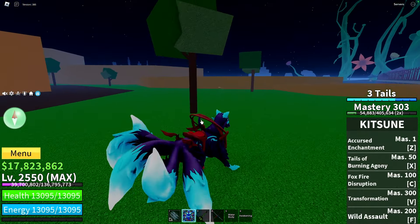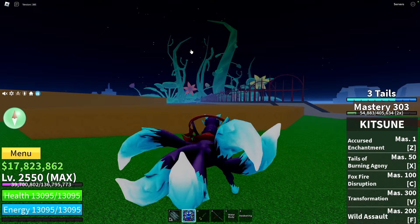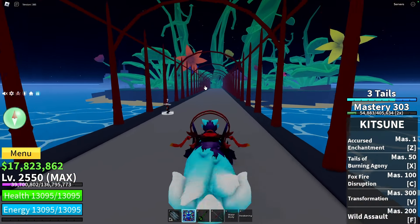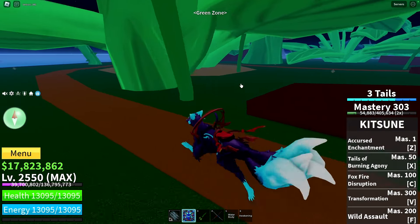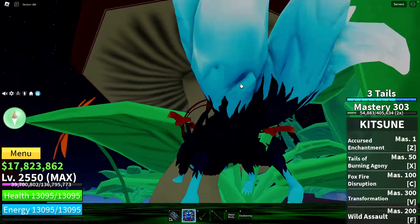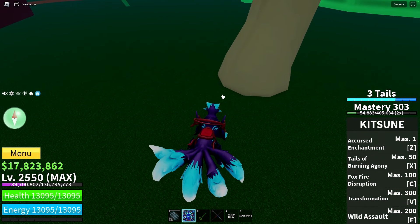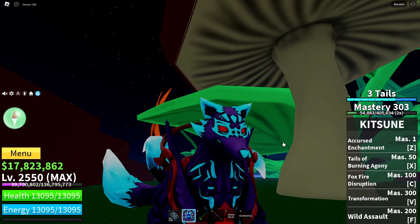Now let's go to another location called the Green Zone. The first place will be on the left side of this island. We're going straight to that place, turn left, and we have to find a big mushroom. As you can see, there's the mushroom we need, and right here you can find a fruit spot. Every fruit spawns under trees, because there are fruits there.